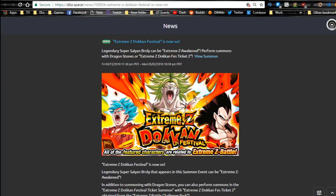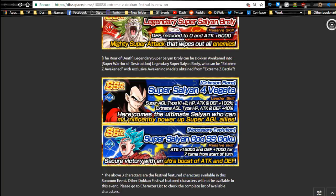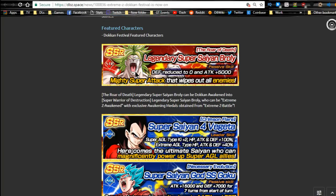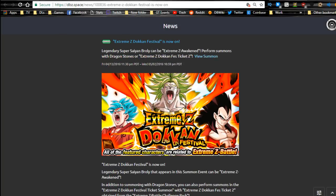The EZA banner runs until 5/2. You have Super Saiyan 4 Vegeta, Broly, and Goku on it. I already have all of these, but part of me wants to summon for one more Broly and one more Vegeta for their dupe paths. If you don't have any of these three and don't have Super Saiyan Blue Goku, I'd recommend summoning on this banner. Once Broly is Extreme Z Awakened, he becomes super viable and loses the defense debuff.